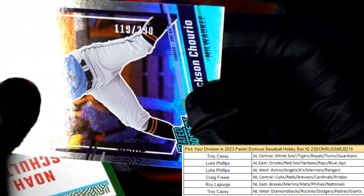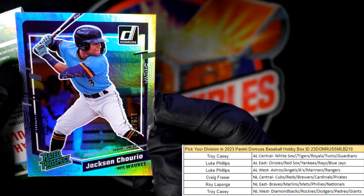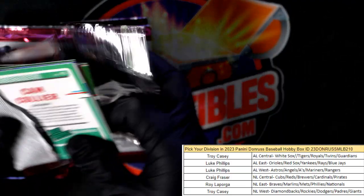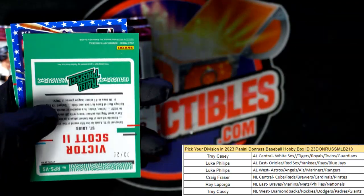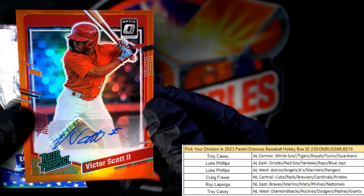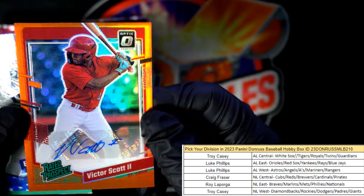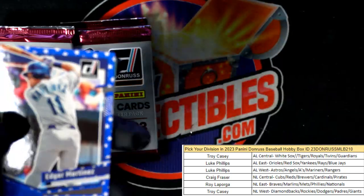Alex Ramirez, Jackson Jobe — numbered to 250, actually 119 of 290, NL Central, Craig F, coming your way. Blue hollow. A few more packs left in the box. Lee Smith — and oh, we got another auto! Victor Scott, National League Central, Craig F. It's numbered to 25 — 3 of 25, this is a Voltage parallel. Craig, that's a nice pull! So that's three autographs and a relic in the box so far.